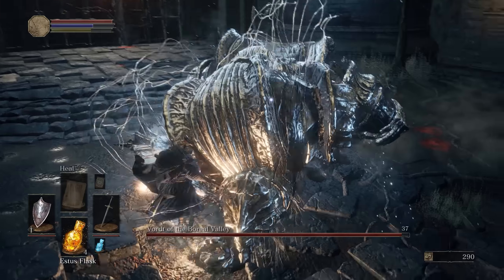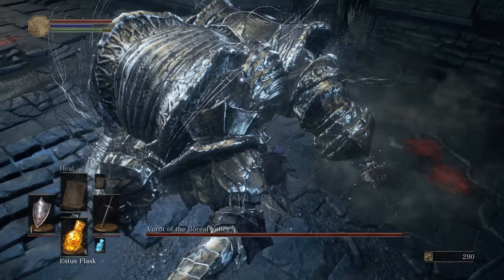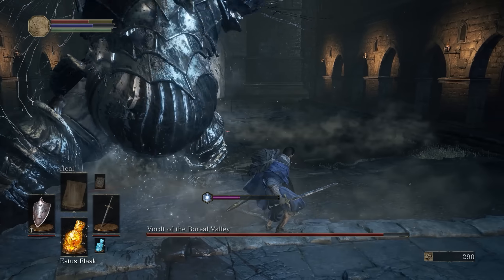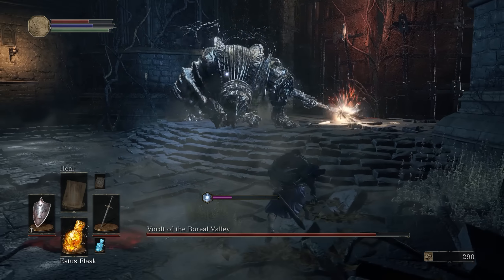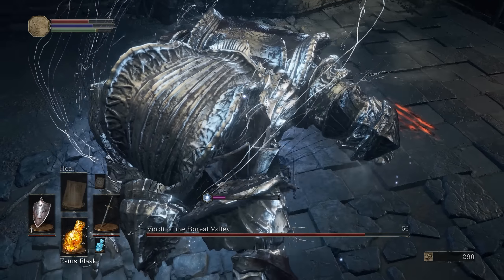An easy strategy to avoid these is you can use a shield in this phase. You will be able to block 100% of damage if you have a 100% block shield. You can also roll underneath him and stay underneath his body or in front of his face and just roll through all of his attacks by rolling forward. Ideally, you want to go to his hind legs and slash at them — either one will do and you'll deal some damage.